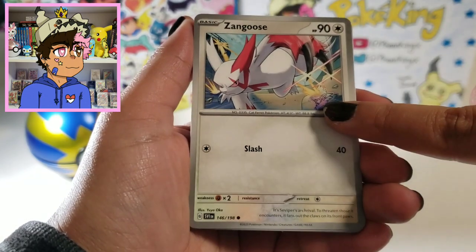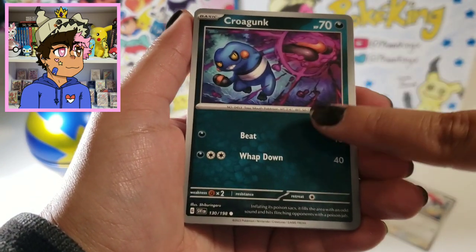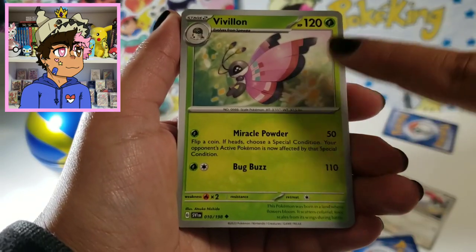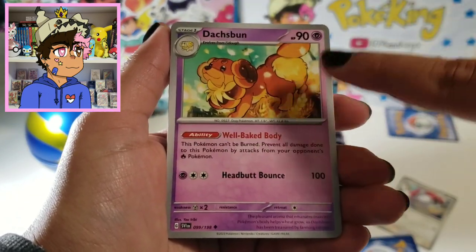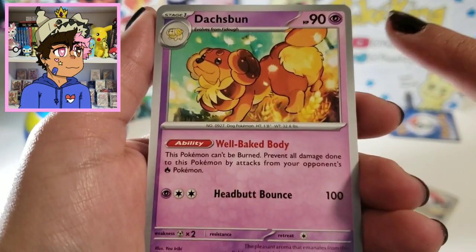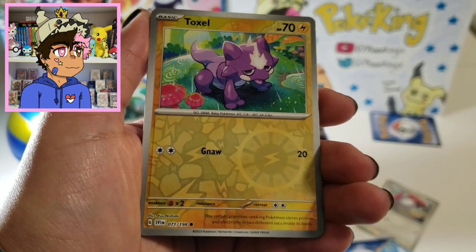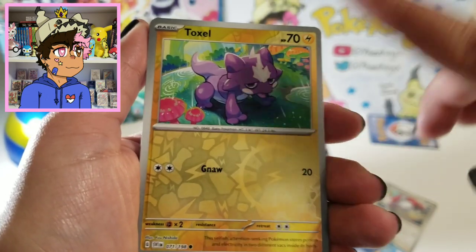Let's go through this pack. We got all different artworks for all the different cards — they all look so good. I love the Dachsbun. Dachsbun is on my team in Violet and I just love it so much. I love Dachsbun and Fidough.